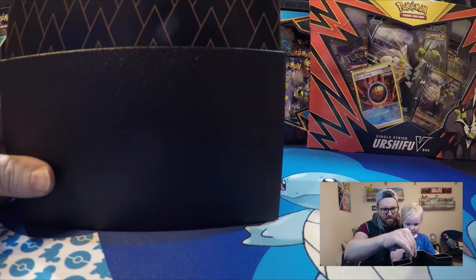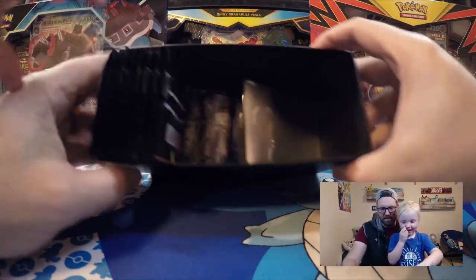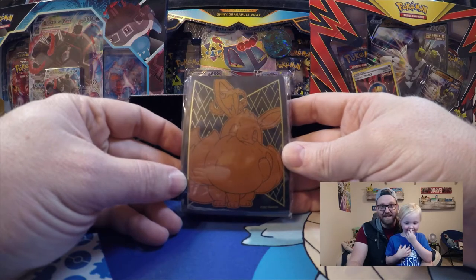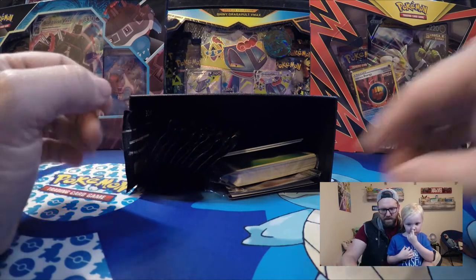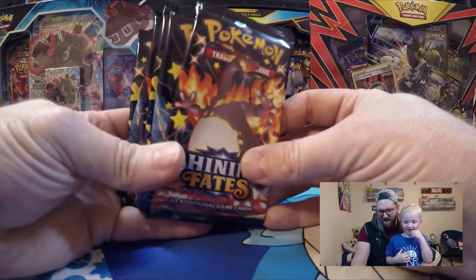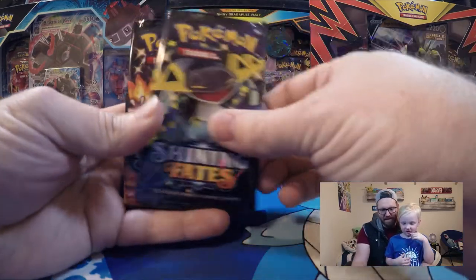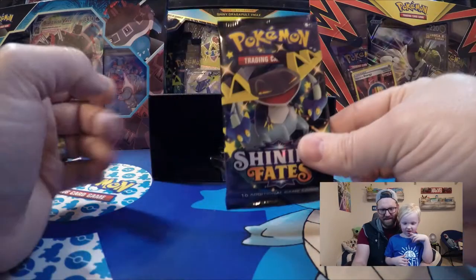We're going to pull this sleeve out. These are sleeves — they've got Eevee on there. And look at this — it's a Charizard pack! We got one, two, three, four, five, six, seven, eight, nine, and ten. We've got ten packs to open, but we're not done!